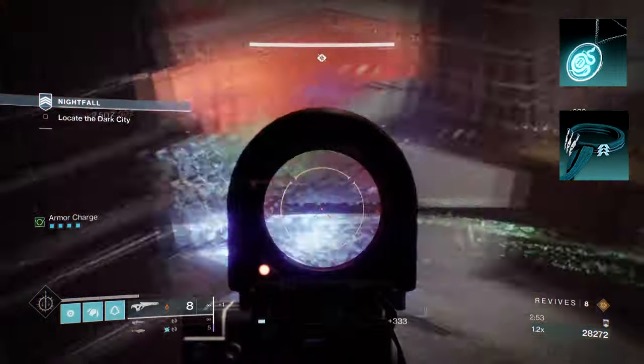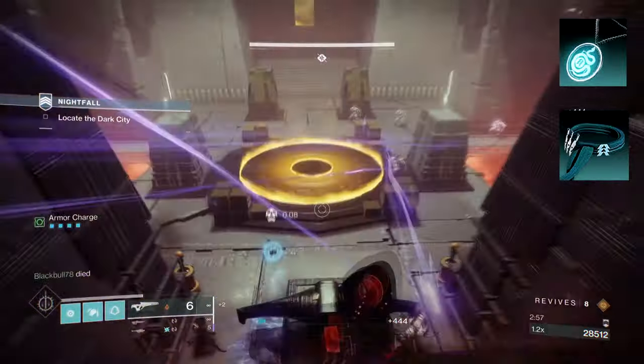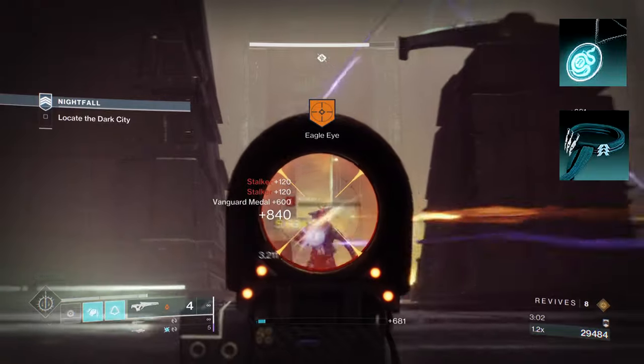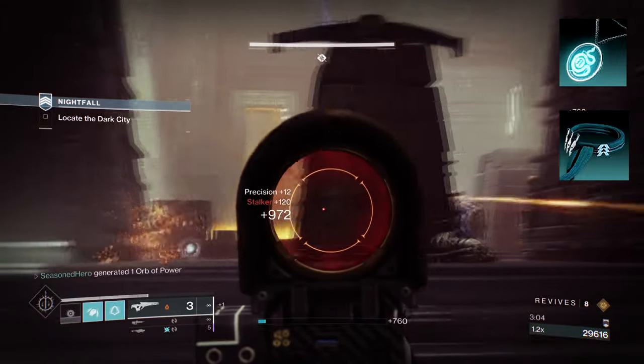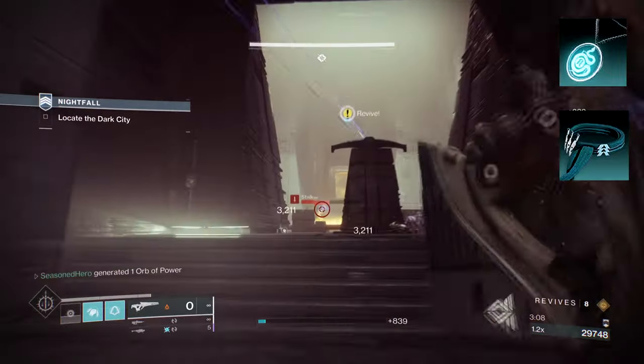To start, you're going to want to have Flow State, where defeating a Jolt target makes you Amplified. Being Amplified grants you increased dodge regen, more resilience while dodging, and greatly increased reload speed. Then you want Tempest Strike, where sliding into your Melee ability unleashes a devastating Uppercut attack.